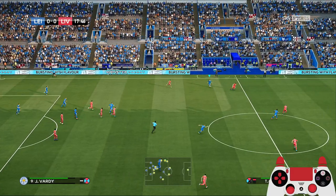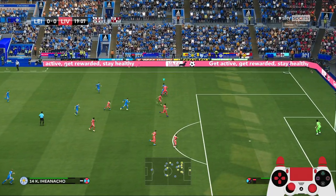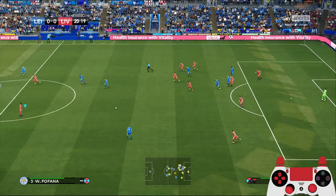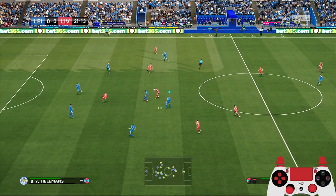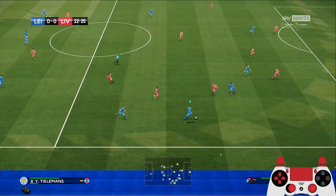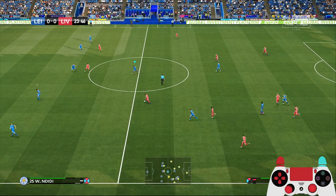Now we have Jamie Vardy on wing rotation duty. Now to Nacho — tried to leave it through but didn't happen. Now to James Madison — Salah dropping down to help with the defending. Ndidi does well to stop the Liverpool attack — well done, Ndidi. He's a really great anchorman. Now Nacho — a bit too late for that pass. Nacho going out wide with that wing rotation instruction.